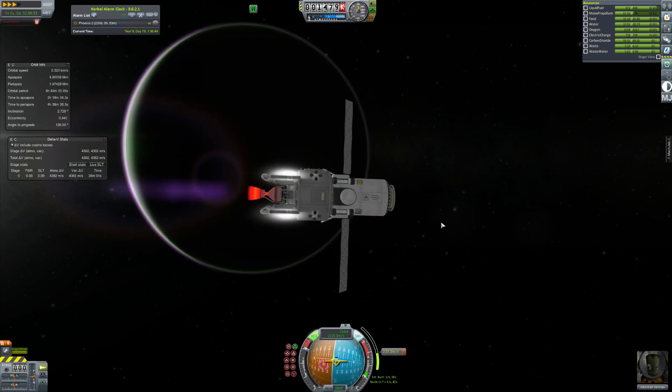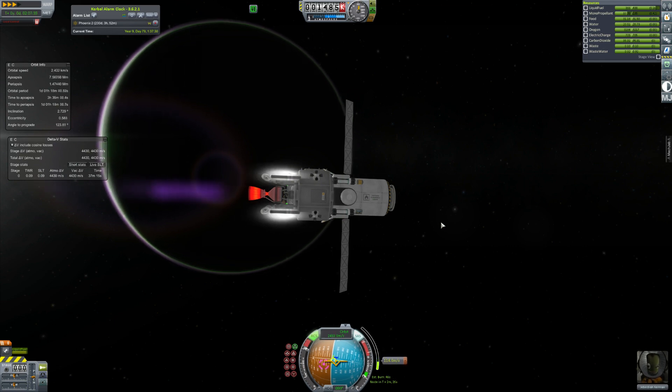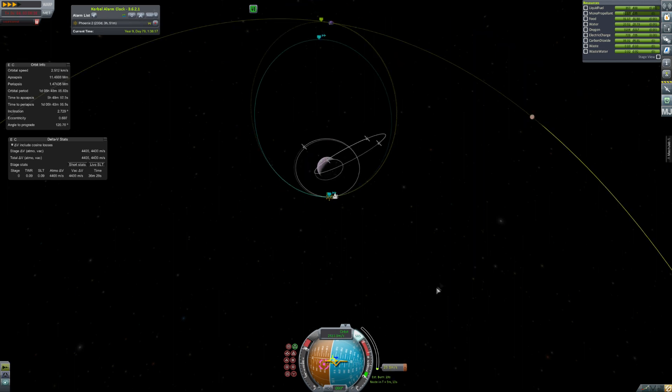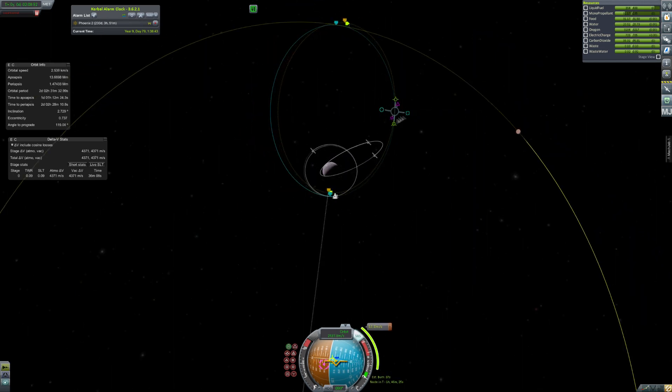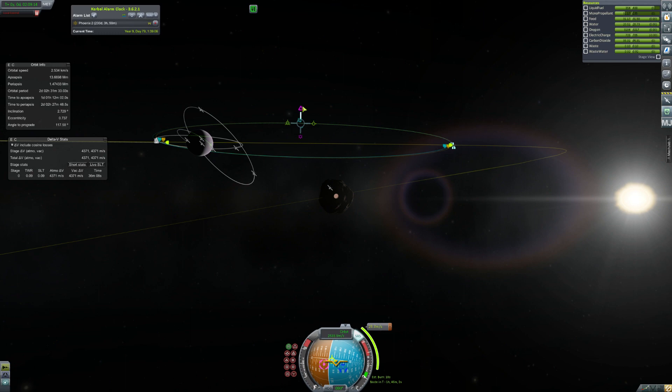The nuclear engine only gives me about 6 kilonewtons of thrust. The thrusters might be 1.5 kilonewtons each, all matching up to 6. Basically I get the burn done, use most of my RCS, and finish it with the nuclear engine. I have to do a bit of a tweak because that was a little late, but after playing around it looks like we are going to get nice and close to Gilly.